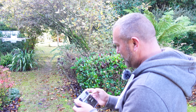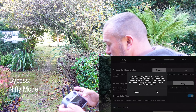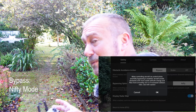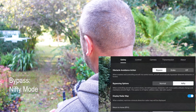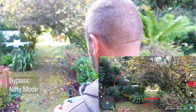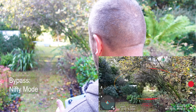Let's pop it into nifty mode. You get the little pop-up warning: 'Avoid obstacles with more subtle attitude smoothly, increased collision risks, used with caution.' So you have been warned. Let's see if we can do any better with this.